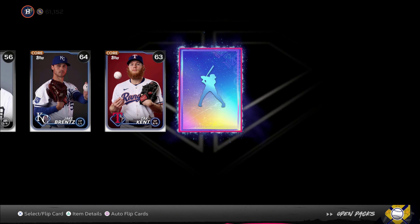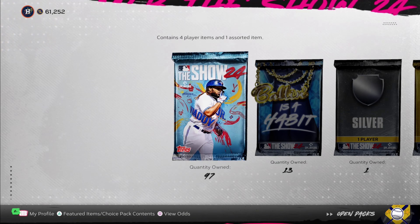Second diamond of the opening! It's purple this time — who is it gonna be? Juan Soto! That is actually pretty good, that is actually a usable card in this game. We are just Aaron Judge and Corey Cole away from completing that collection. That is a great pull right there. Pack luck is continuing and we've got 97 standard packs left.